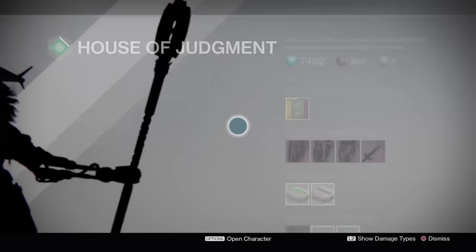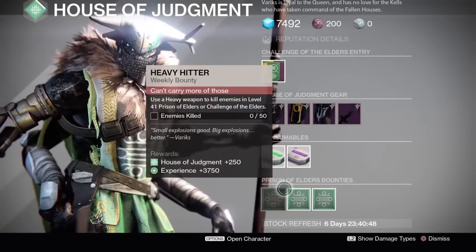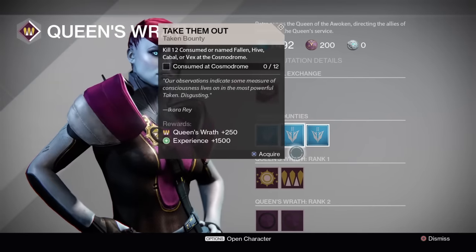Now for the weekly bounties. First we'll head to the Reef and visit Variks to see what his three bounties are for the Prison of Elders. Then we'll head right over to Petra Venj and see what her three Taken bounties are for this week.